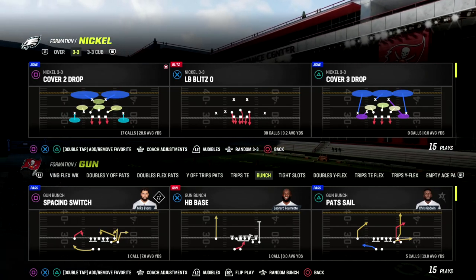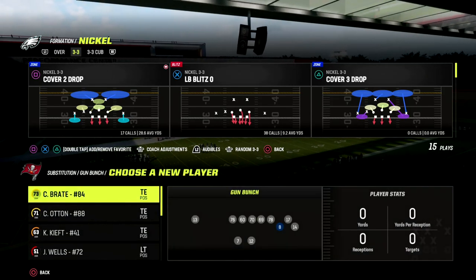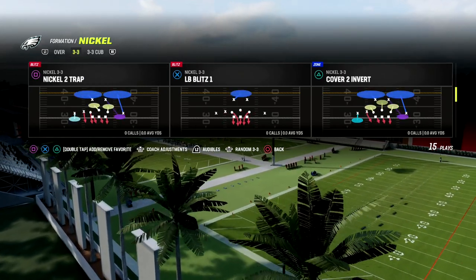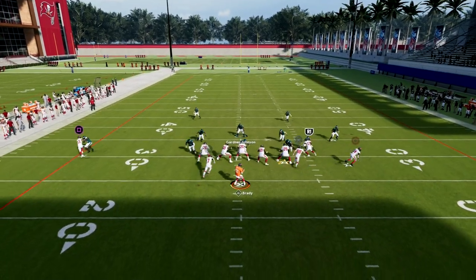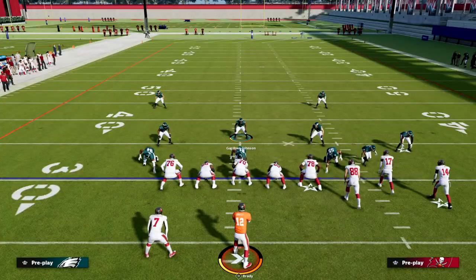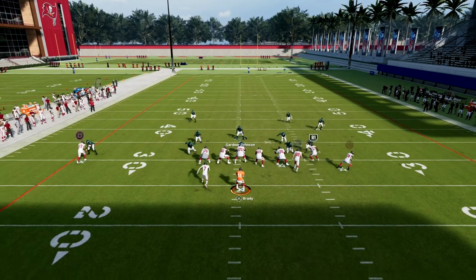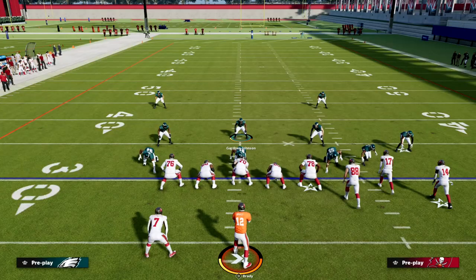I want to show you the problem and then work toward the solution. The problem is: if I come out in bunch — which is the most popular offense this year — and use a verticals play like cover one robber, when I snap the ball I can throw the wheel route to the right and it's going to be wide open. One way to combat this is to manually back off that receiver, and it actually plays fairly decent — you'll see he's going to make the tackle.